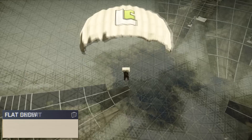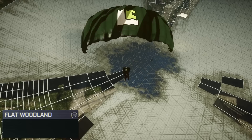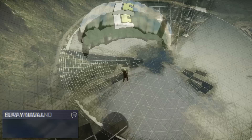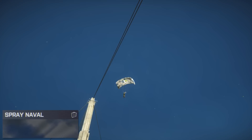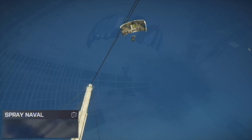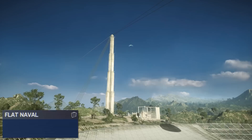When parachuting in Battlefield, your biggest threats are usually soldiers on the ground, so you're probably going to want to camouflage your parachute to match the sky as well as possible. Looking at the flat seasonal camos, the naval camo is probably going to be our best bet for trying to mask ourselves against the sky. The spray naval camo actually looks like clouds against the sky. The only problem is that if there aren't any clouds where you're parachuting, it might look a little out of place. Switching over to the flat naval camo, we've got a nice solid blue color, which is going to look great against the solid blue sky — probably one of the least conspicuous colors as you're coming down from above.